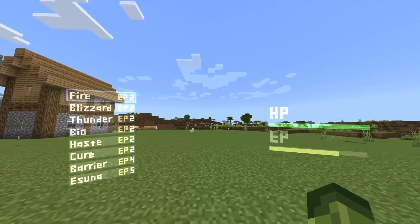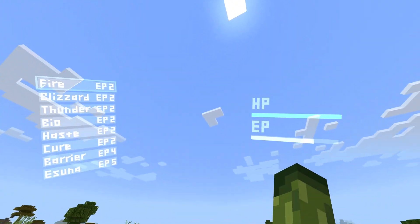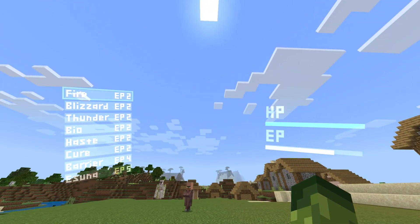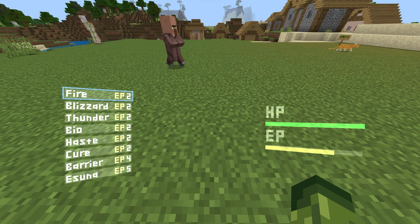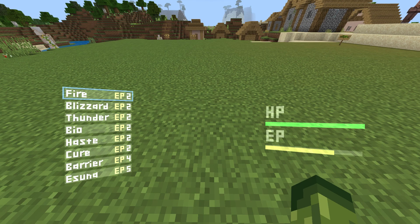Minecraft Bedrock Edition really has come a very long way. I kind of get like a Final Fantasy vibe or like a Titanfall vibe — looks really, really cool. A couple of things to explain on the main screen. On the right-hand side, it says HP and EP. HP means health points, EP means experience points.